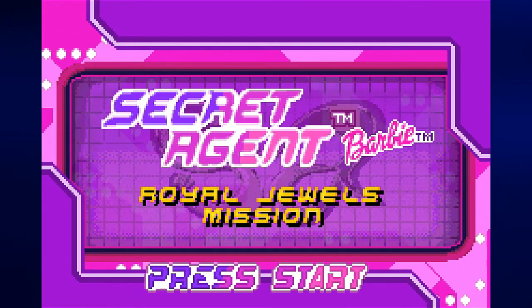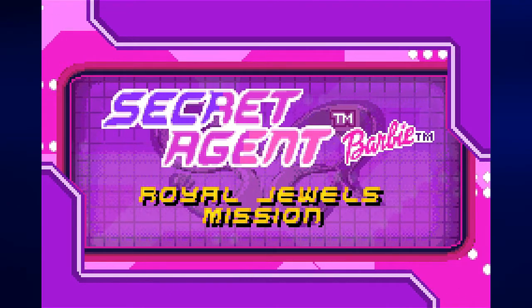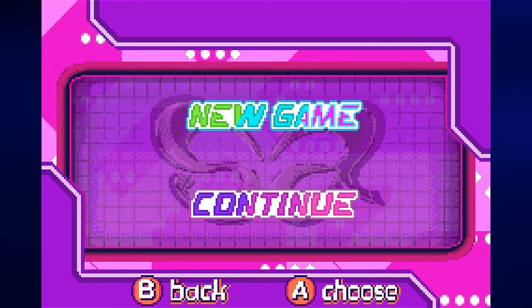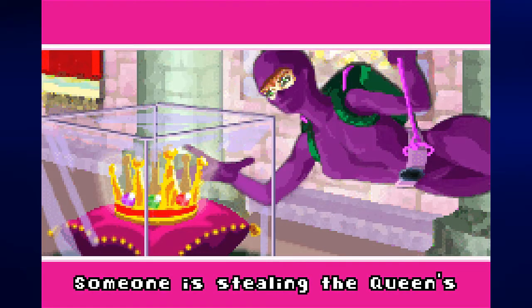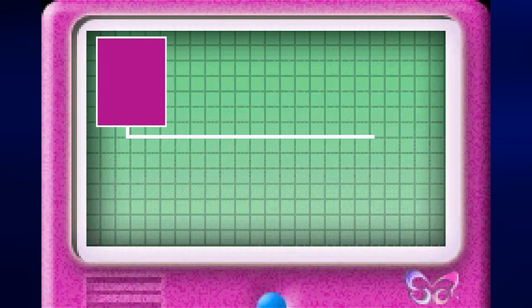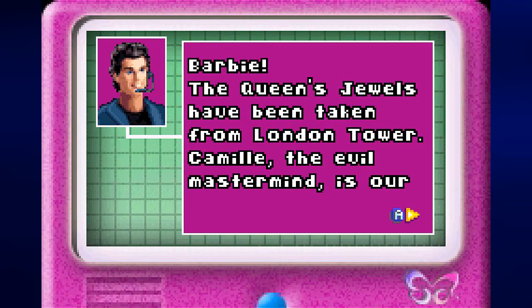So I'm playing this, I guess. Let's go ahead and press Start, and let's go ahead and choose a new game. Someone is stealing the Queen's Jewels — who could this be? And right after that little cutscene, we get told what's going on.